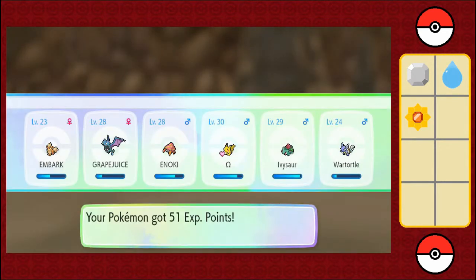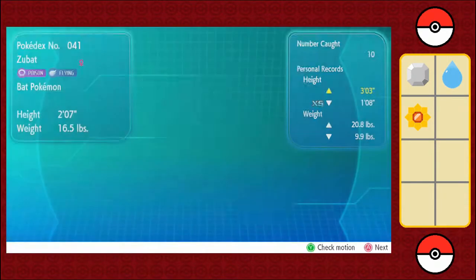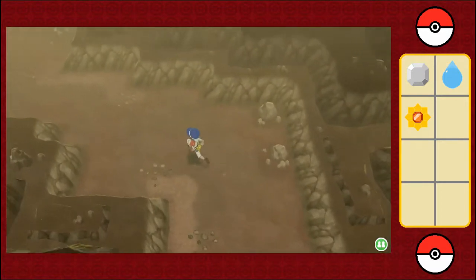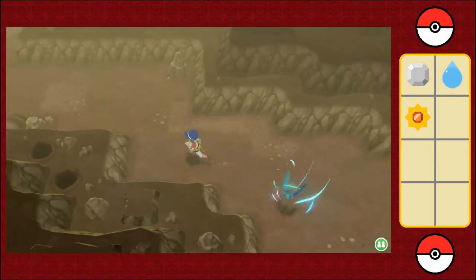I've got Pineapple Berries — that's better than nothing. None of those blue bars moved at all, though, because I only got pretty measly experience. Nope! Get away from me! This is a long cave — holy crap! And still no hidden items.